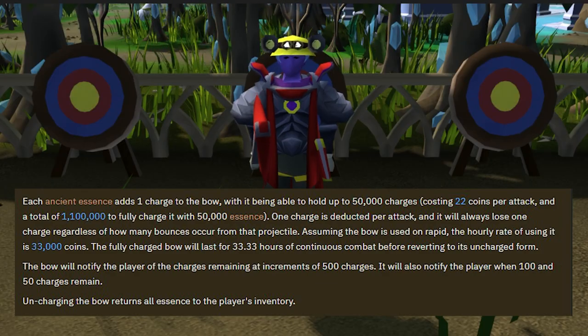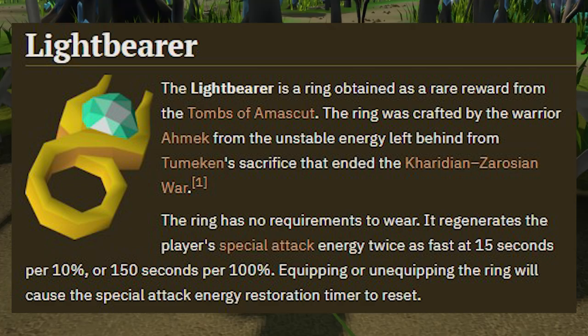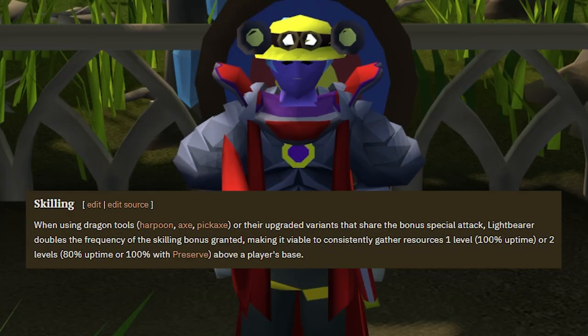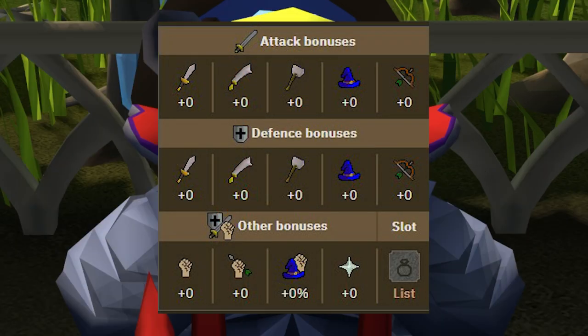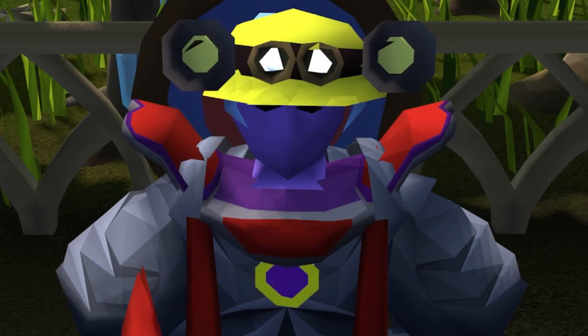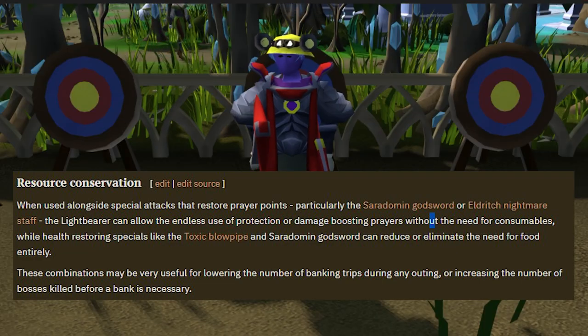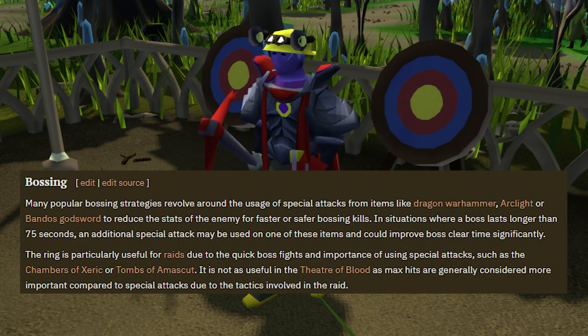Next up we have the Lightbearer — a special ring you can obtain as a rare reward from the Tombs of Amascut. Crafted by the warrior Tumeken, it was created using the unstable energy left behind after the Tumeken sacrifice that ended the Handerean-Zarosian War. This unique ring has no special requirements to wear and provides accelerated special attack energy regeneration, restoring it twice as fast at a rate of 15 seconds per 10% of special attack energy, or 150 seconds for a full bar.